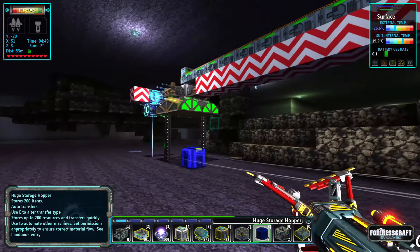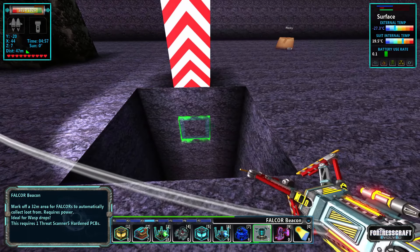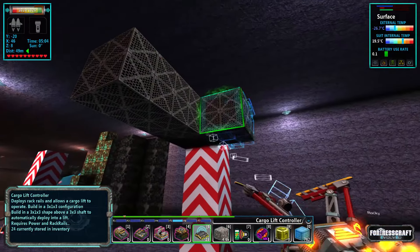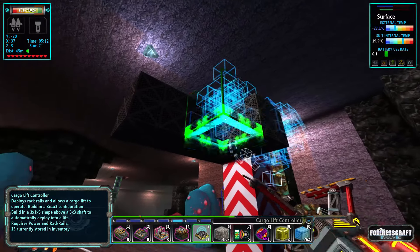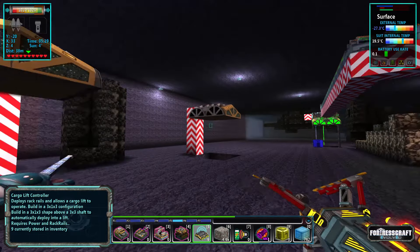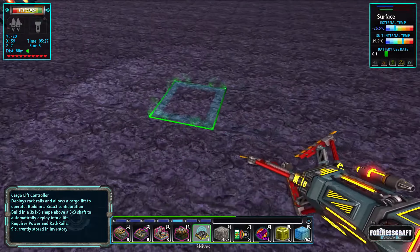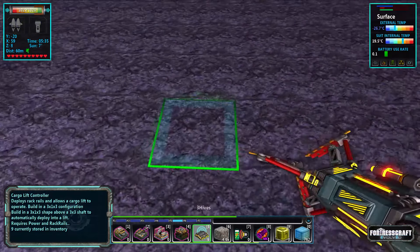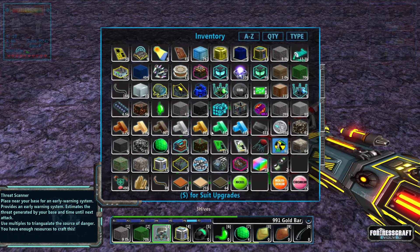I'm going to need a cargo lift on each one of these as well, so let's put those down so I know how to lay this out. For the refinery setup, I'm going to put it right over here on the ground because we're limited with how high we can go due to the limit on not busting through the surface.